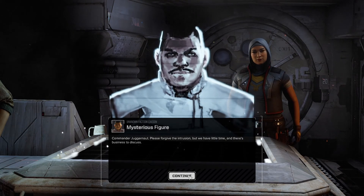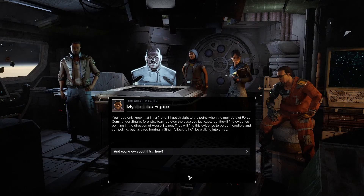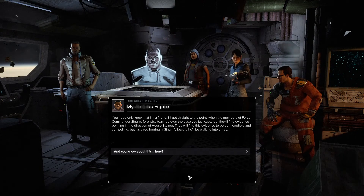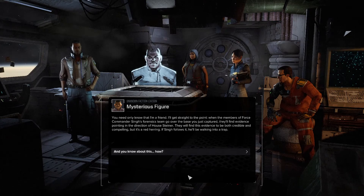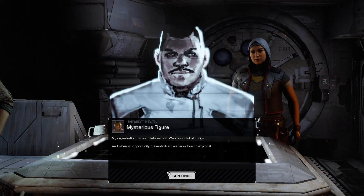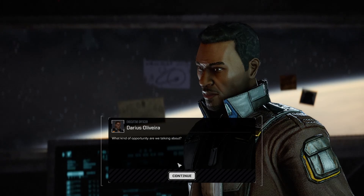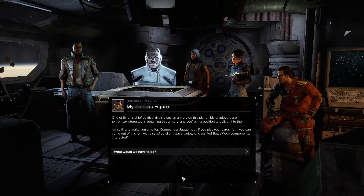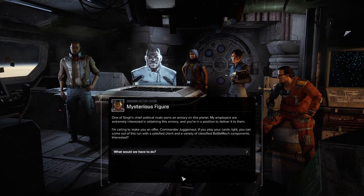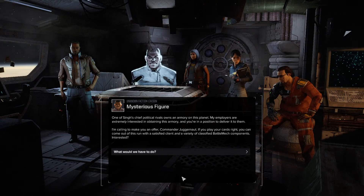Commander, please forgive the intrusion, but we have little time and there's business to discuss. Identify yourself now. You need only know that I'm a friend. When Force Commander Sing's forensics team goes over the base you just captured, they'll find evidence pointing toward House Steiner — credible and compelling, but it's a red herring. If Sing follows it, he'll be walking into a trap. My organization trades in information. One of Sing's chief political rivals owns an armory on this planet. My employers are extremely interested in obtaining this armory, and you're in a position to deliver it. If you play your cards right, you can come out of this with a satisfied client and a variety of classified BattleMech components. Interested?